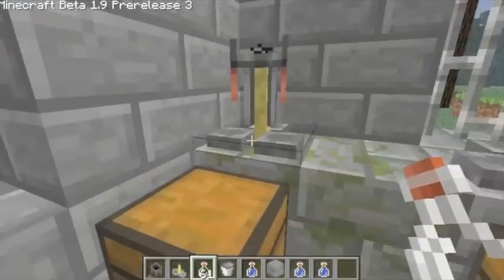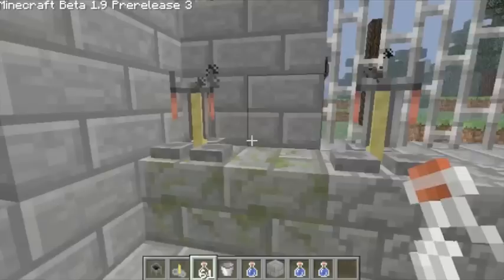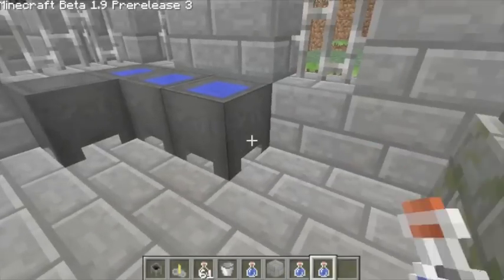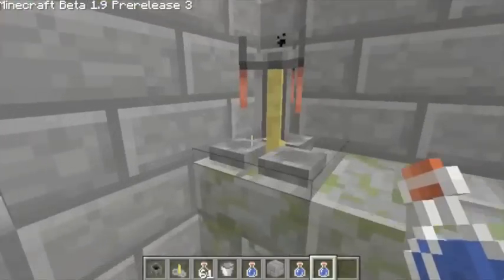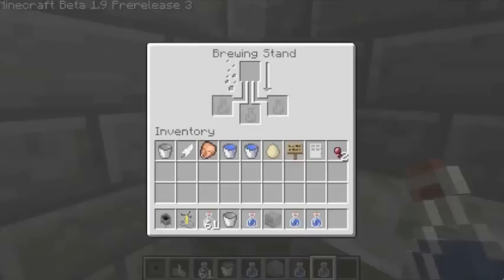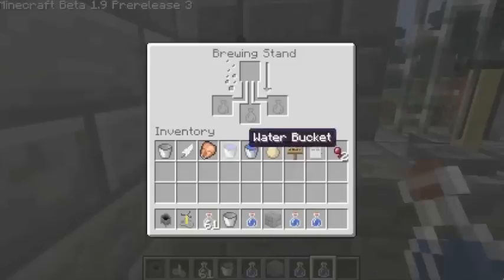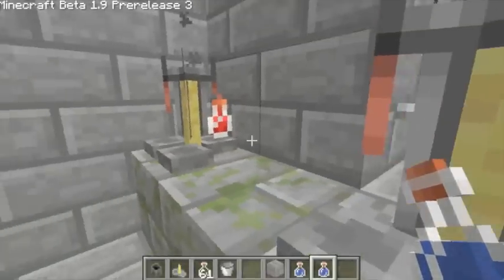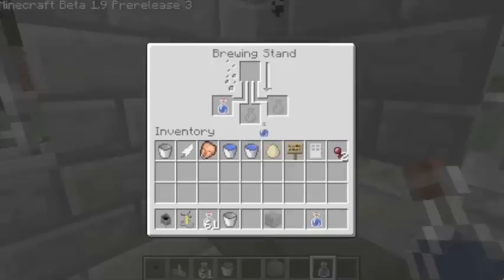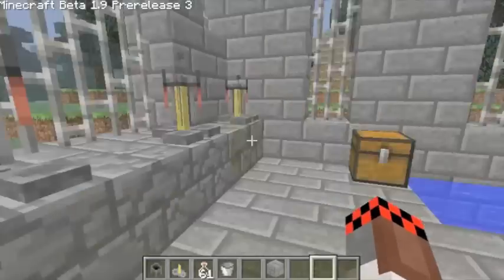So basically, with our three water bottles we go to the first brewing stand. What these do is it's got space for three different bottles, and as you can see it's got three little plates here. So what you do is place one there, two, three. So now I've got three bottles of water on our potion stand.